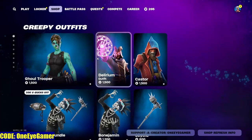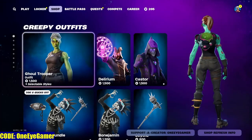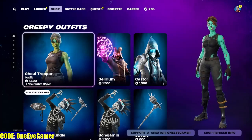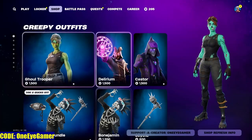Let's go to the top real quick. We got Ghoul Trooper for $1,500. I think that's pretty good — you get two styles. Super cool skin, even just to rock when Halloween has passed and gone. It's just a cool skin.